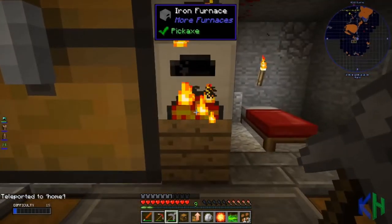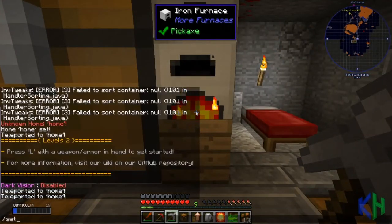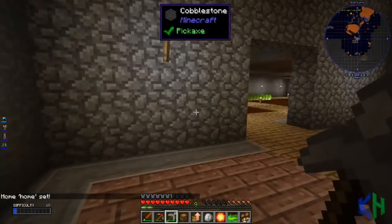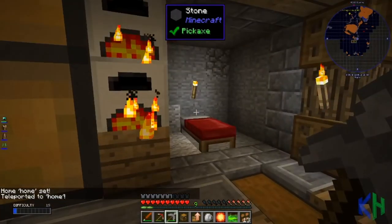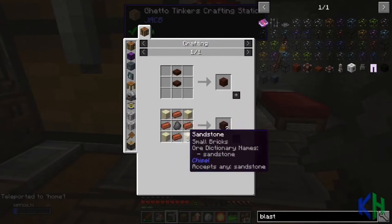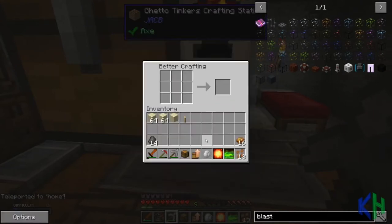To set your home, I set my home probably at my chest here. I'll go slash sethome, no space, no capital letters - it says home set. So if I go over here into my room and do slash home, I'll be straight there. Okay, so we got that sand.